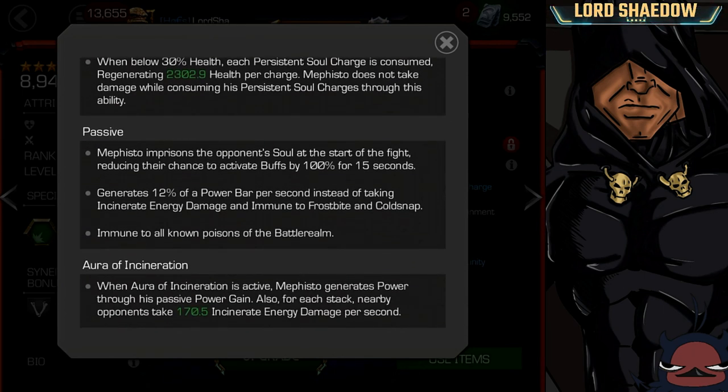Take a look at his passive. When he starts the fight, he imprisons their soul. That can be very useful — no buffs are going to be activated by your opponent at the start of the fight for 15 seconds.